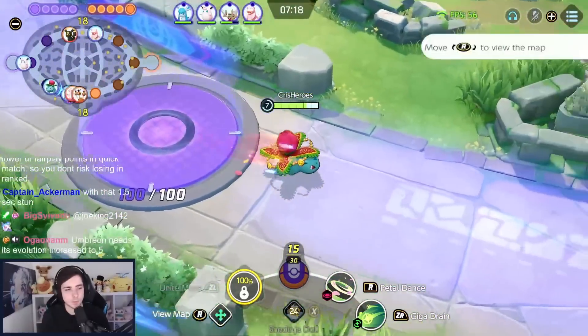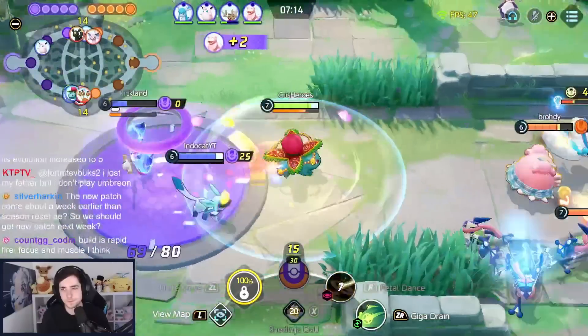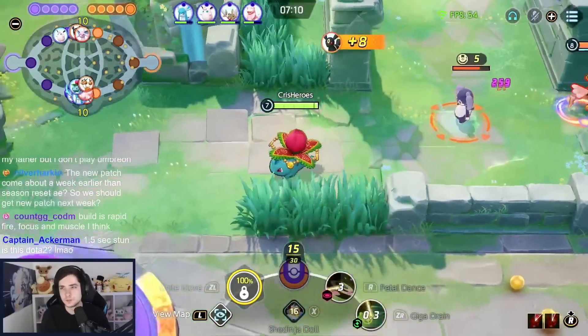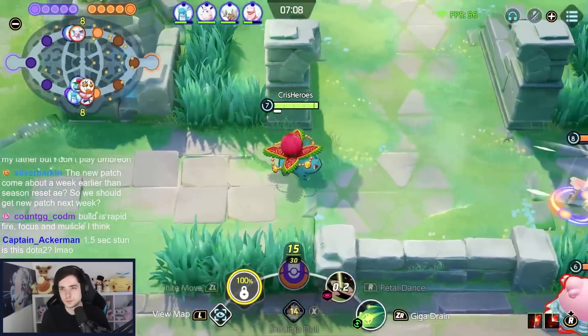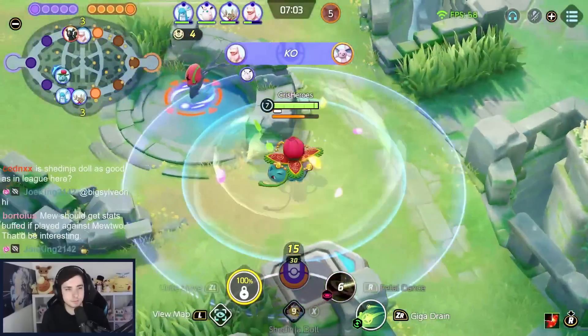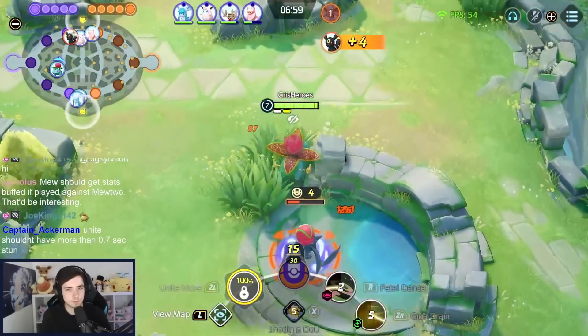This game is already looking quite difficult. We're just barely level 7 now at 720. I'm going to try my hardest to come back into this game, but it looks quite rough already. And yeah, against Drill Pack, I guess with Shedinja Doll you have to predict when it's going to happen, while with Full Heal you can just press it while you're getting Drill Packed and run out of it. I just wish we could see our opponents.